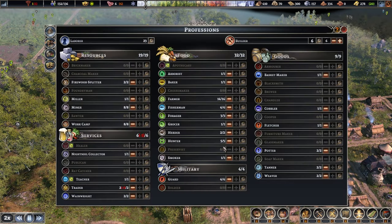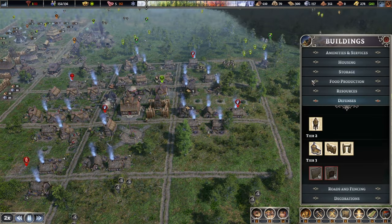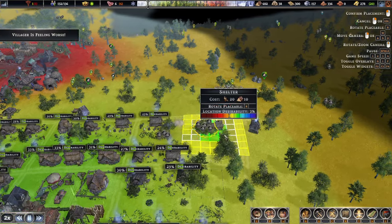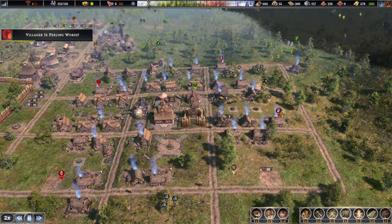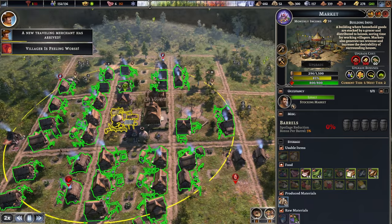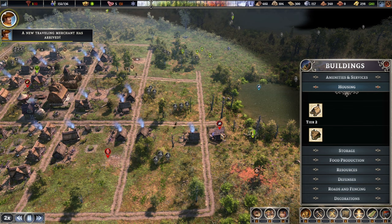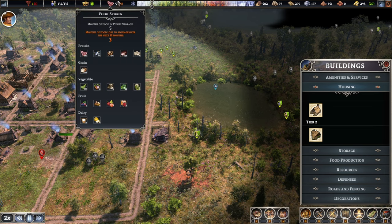Let's speed you up a little bit. All the jobs do have workers, which is fine. Housing is gonna be an issue very soon, so let's not disappoint our people — let's do a couple more houses. Okay, that should do. I know it's not gonna be in the range of the market, but we are gonna have to rearrange the inside anyways. Let's not worry about it too much just yet. We are gonna get some more fish from here as well.